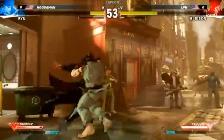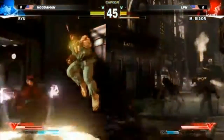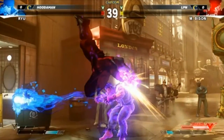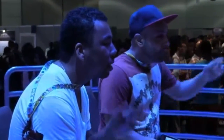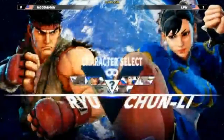V-trigger time — he gets the throw. He's gotta keep applying pressure because Bison doesn't really have great wake-ups. Tricky thing about Bison too is that he can do the super in the air as well, and out of head stomps. His super is not a charge — all of his other moves are charges, but his super is quarter circle forward, quarter circle forward, roundhouse. It's nice to see some Bison here — I thought it was just going to be all Ryu.